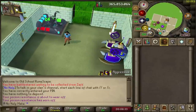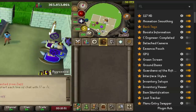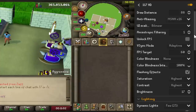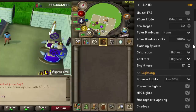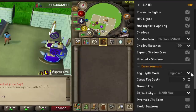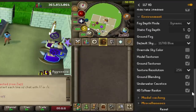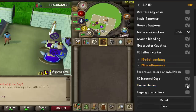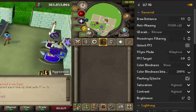Here are my settings for 117 HD. The draw distance is at 88, anti-aliasing is at 16 — the max. You can go ahead and copy these settings. I think the best things are the lighting and the environment, which make a big change. I also have the winter theme enabled, which might make it look a little bit better as well. Beautiful plugin, one of my favorites for sure.